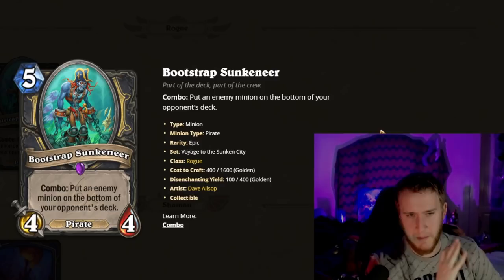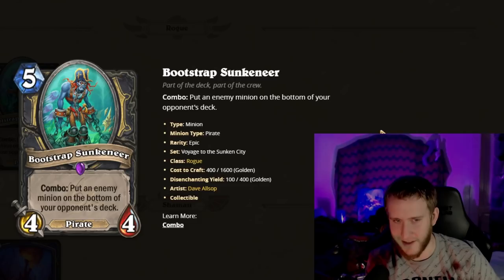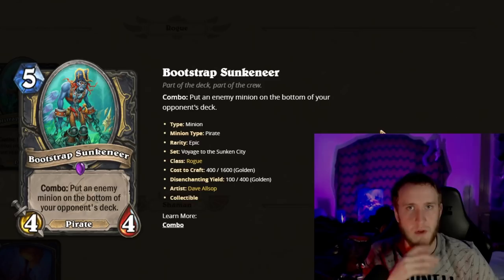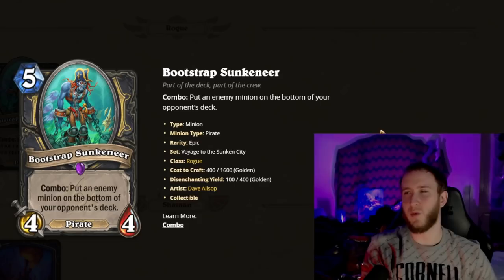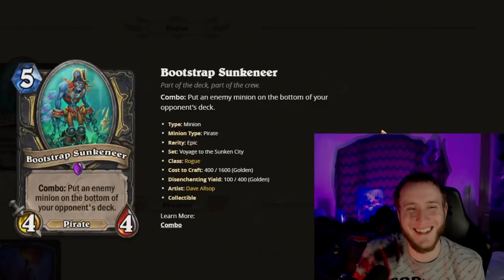Bootstrap Sunkineer is a five-mana 4/4. Combo: put an enemy minion on the bottom of your opponent's deck. There was Bossline Slayer — a five-mana 3/4 Combo destroy a minion — and this is like silencer removal because it just puts it on the deck, meaning you can even get around Deathrattles. You could eat like a Proto-Drake completely, and it's put on the bottom so it's essentially unplayable unless they Dredge for it. In arena Combo isn't too hard anymore — you tend to have one-mana stuff. This is absurdly strong; you're going to pick it every time you see it.